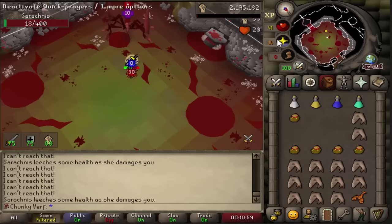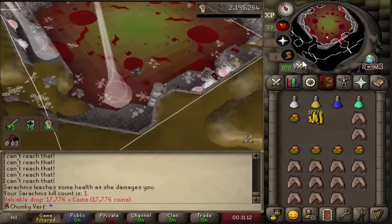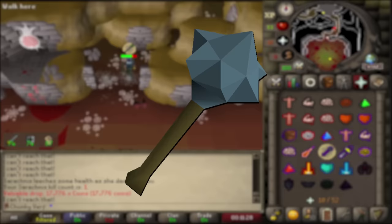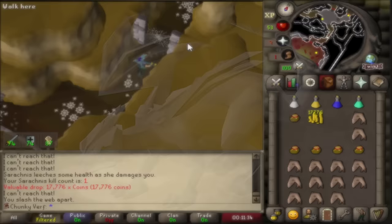That should be the kill - there it is, the first Seregnus kill count on the account, and that took 10 minutes, which is not great. I didn't actually use that many supplies for this kill but it's not worth the potions and food yet. I definitely need some upgrades - and there's one upgrade I can get which will make a huge difference, and that's the rune mace. To get a rune mace I need magic levels because I have an idea: I can kill steel dragons with fire blast. We are not going to kill hundreds of Seregnus with a rune scimitar, that's a very bad idea.